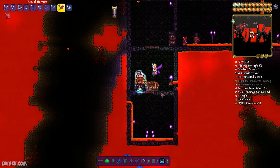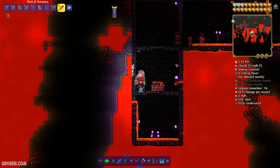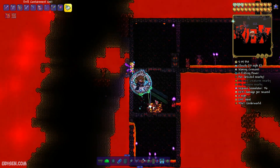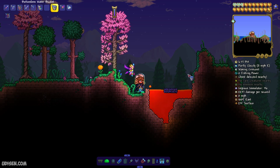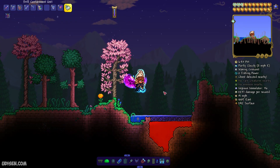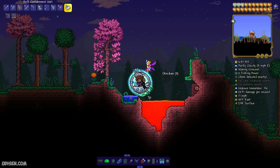I totally forgot — when you are in the Underworld, explore the abandoned houses. Here, find and collect the Hellforge — yes, this furnace. Simply collect it, you need this. Also, pay attention: when water contacts lava, you make Obsidian blocks. Collect 8 pieces of Obsidian.